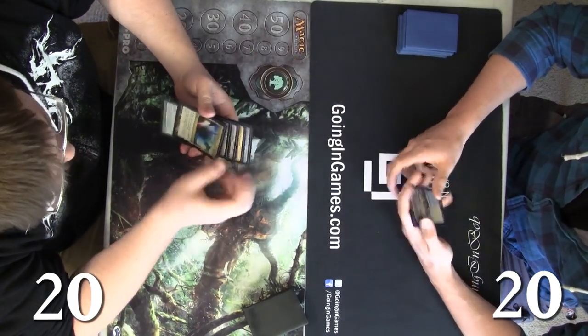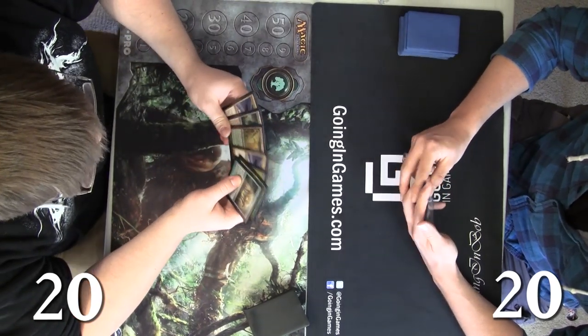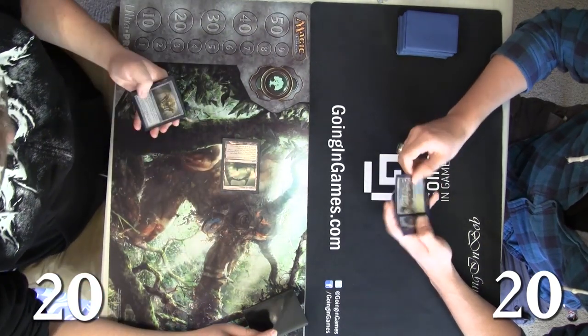His hand seems kind of awkward because he has two blue-white lands, but we actually don't have any regular islands in the deck. That's just to ensure that every land we play can tap for Boros Reckoner. He's gonna get it started here on a Temple of Silence.